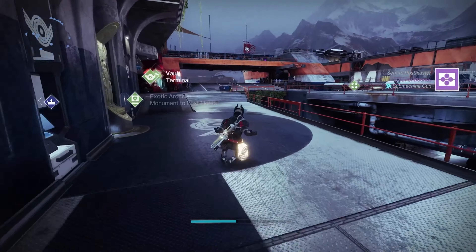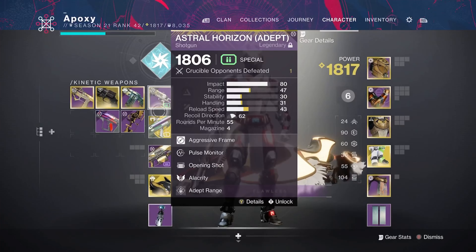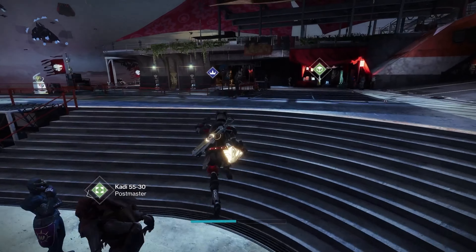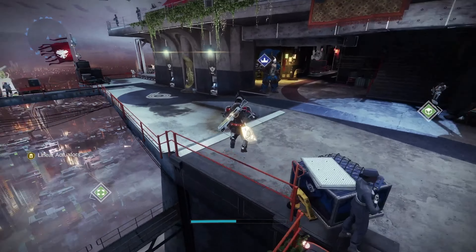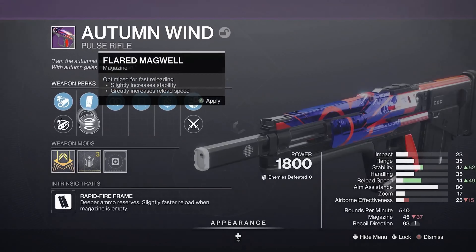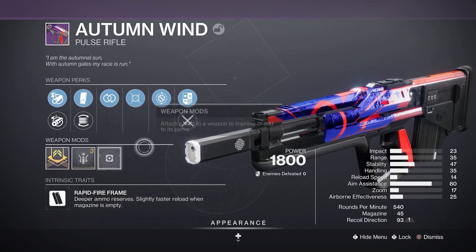Lastly for this batch, we have Stars and the Shadow. The perks are okay — we have Underdog, which gives a boost to Reload Speed as your health gets lower, and Dragonfly. Barrels are Accurized and Arrowhead Break. This is honestly a pretty good PvE roll. I'd probably use it with a Range Masterwork. But yeah, it's a pretty okay PvE roll. I'll throw that in the vault for later use.